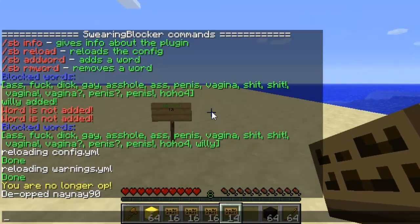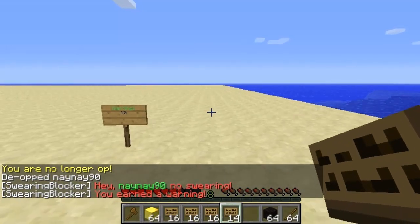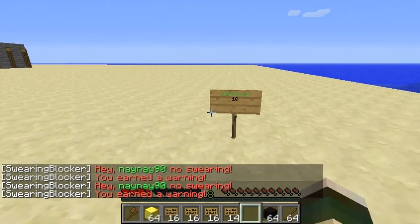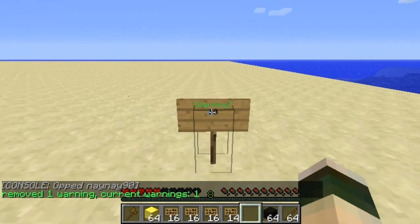So I'll de-op myself and then say a banned word — 'willy' — and obviously the warning's there. It's given me a warning and struck me with lightning. Then obviously what happens is I get a warning, and if I wanted to pay this warning off, all I'd do is right-click the sign and it'll remove it from my balance.